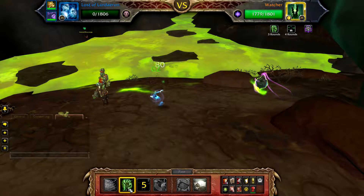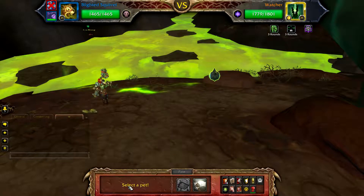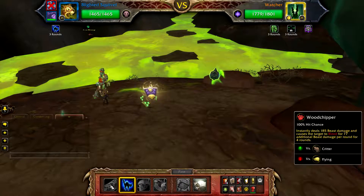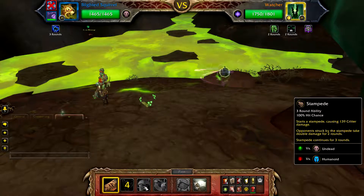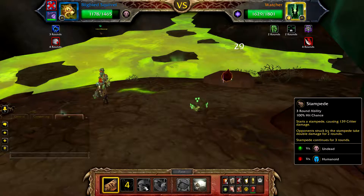When the undead round has finished and your pet has been defeated, bring in your Blighted Squirrel. Cast Crouch, followed by Woodchipper and then Stampede.